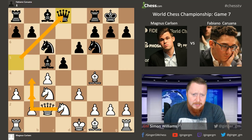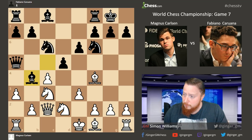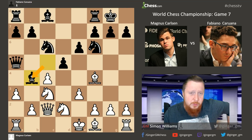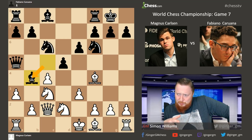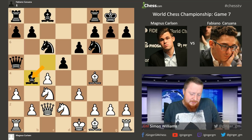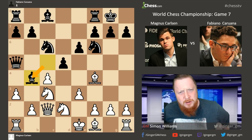Queen d8 looks very sensible - it steps out of any Nb3 and b4 ideas. One main line here is Bb4, which Hikaru played against Topalov in Paris 2017. But white is even struggling to prove much of an advantage here - this whole variation seems to be okay for black. I find it quite weird that Team Carlsen has tried this a couple of times without showing anything. If you're just following standard lines that haven't proven anything for white, surely you should be looking at another opening.